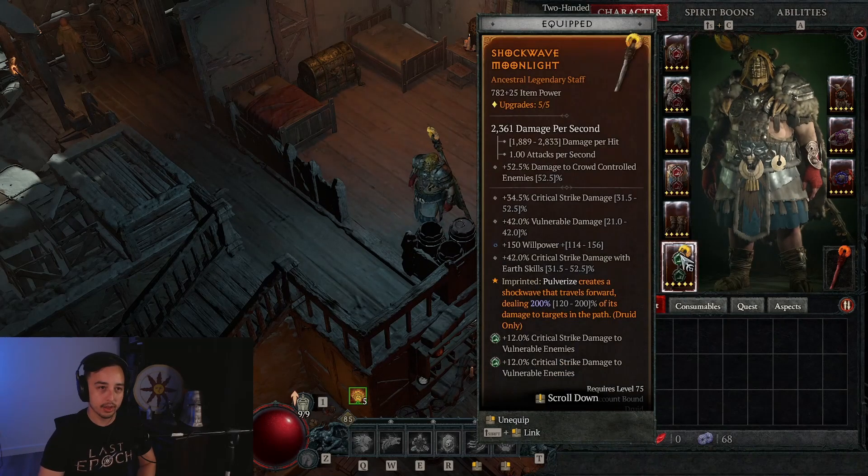On your chest piece, if you don't have a unique chest piece like insatiable fury, you want to go with defensive stats — similar to what you have on your pants. That means damage reduction, total armor, and armor in werebear form, although you cannot get armor in werebear form on your chest piece. Armor in werebear form is really good — it's a multiplicative armor multiplier with total armor. You could also go for damage reduction while fortified or maximum life; anything defensive on your chest and pants is really good.